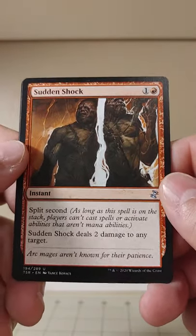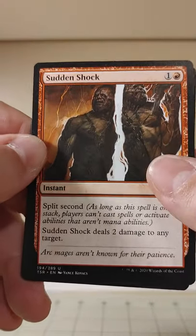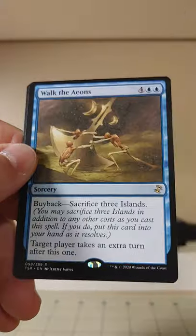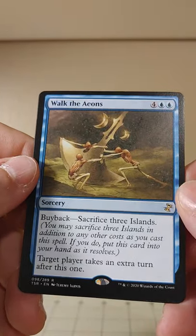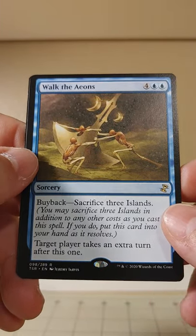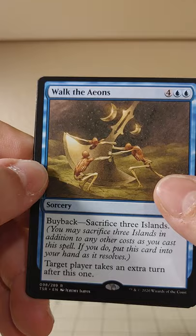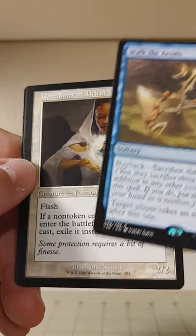Sudden Shock deals two damage to any target, and it's got Split Second — which is not impossible to respond to, but pretty dang near close. And we've got Walk of the Aeons — Blue Blue 4, a sorcery. You can buy it back by sacrificing three islands, and target player takes an extra turn after this one. Extra turn spells are always pretty heavy on the cost.